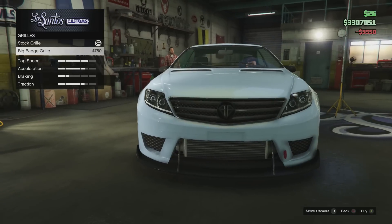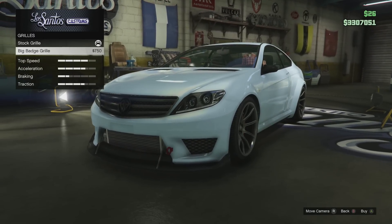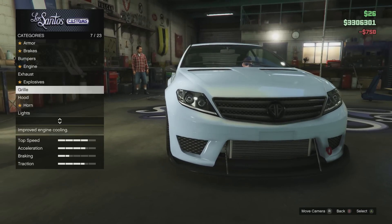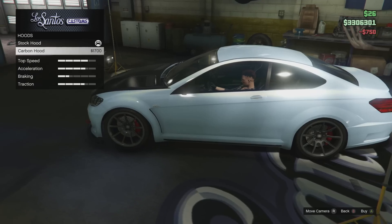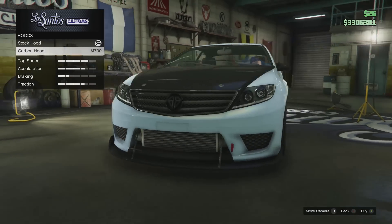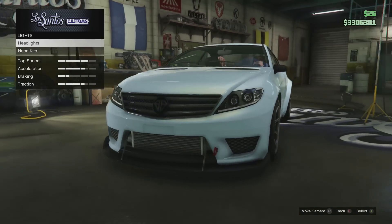Now for the grill, we can get the big badge grill — get that logo right in the front, which I actually kind of like. I kind of like having that Benefactor logo on there, it looks pretty cool. So I'm gonna try it out with the Benefactor logo. Now for the hood, I can get a carbon hood, which depending on the color of car I choose, the carbon hood might actually be okay with both the carbon diffuser and the front bumper I have. I'll leave that for now but come back to it.